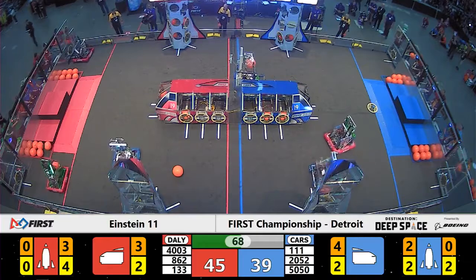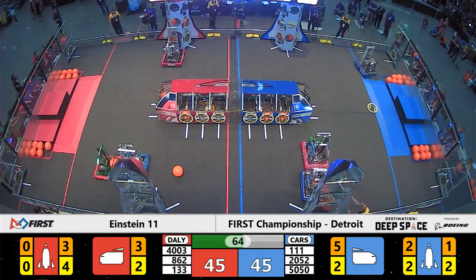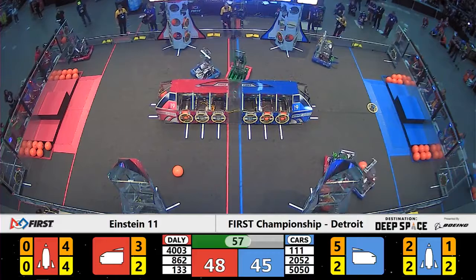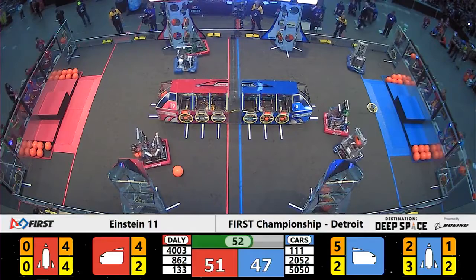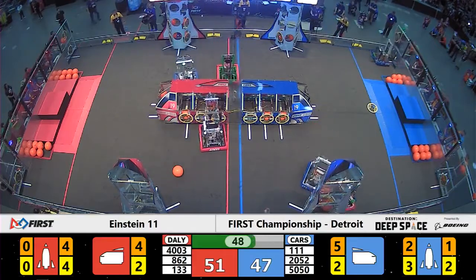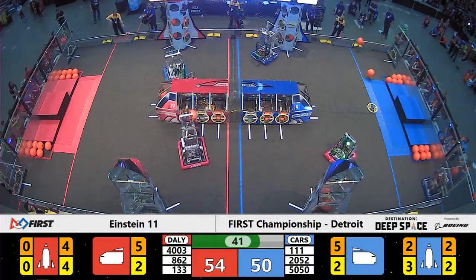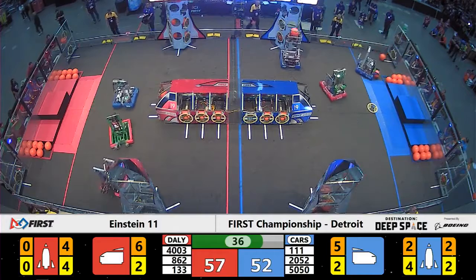70 seconds remain in match number 11. Red with a slight advantage, 45-42. Still plenty of spaces left in the cargo ship, all patched up with null hatch panels. A quick hit from Nightcrawler, but Burt is able to deliver in time. Now the matchup between Wildstang on the near side of the field with Lightning Robotics. The tie-dye machine is able to deliver on level one of the rocket, and they will head back to recollect another hatch panel.